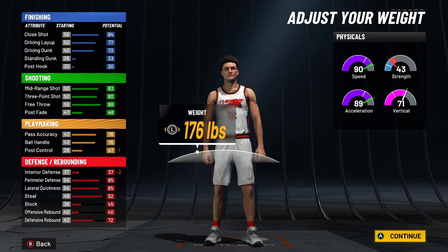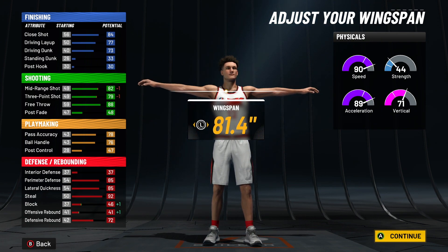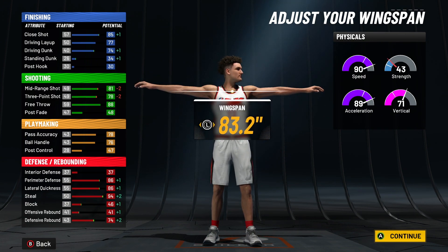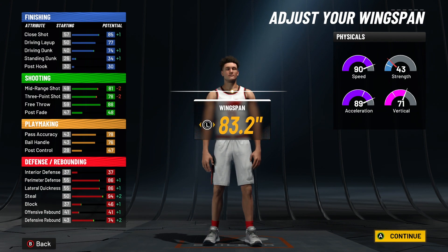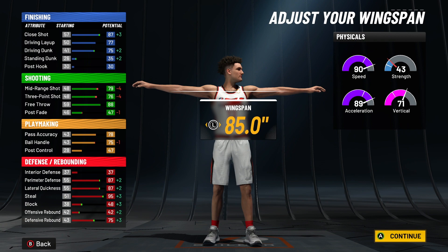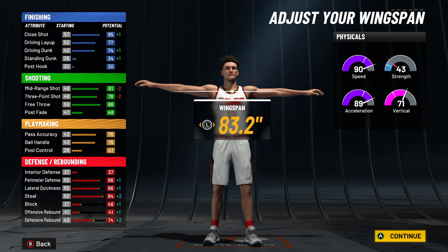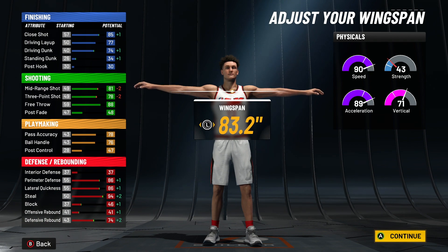Go down to 178 pounds to get the most speed, and you get plus-one strength for minimum. At 178 you get 90 speed, 89 acceleration. For wingspan, go up three from default to 83 points — you lose two three-pointer but keep the same ball handle, your defense goes up, and your chase downs and steals in general will be a lot better.